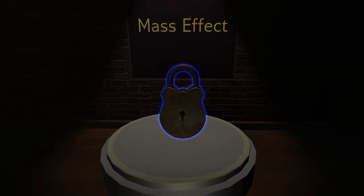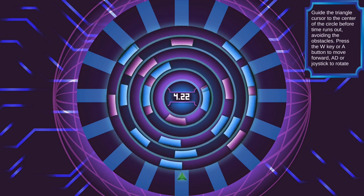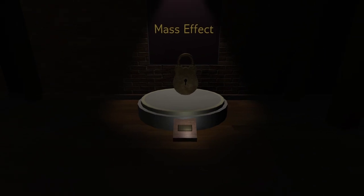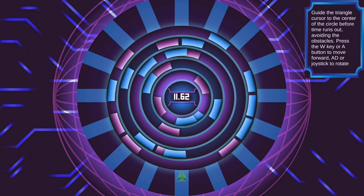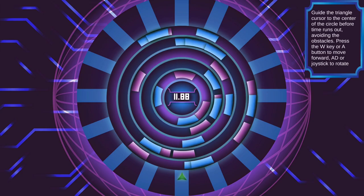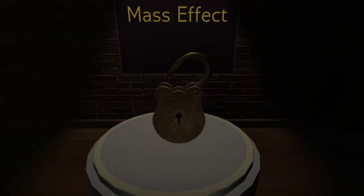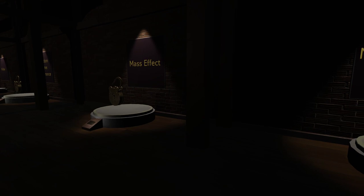Oh, the Mass Effect lockpicking minigame. I've played a ton of Mass Effect and I can't for the life of me remember the lockpicking game off the top of my head. Guide the triangle cursor to the center of the circle before time runs out. Yeah, I don't actually remember that being in the series. I wonder if this is something maybe from the third game, which I've never actually played. I missed the part where you can move side to side. So that's Mass Effect 1 — it's been a few years since I've played the first one.